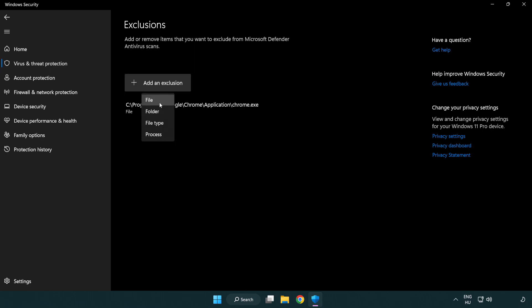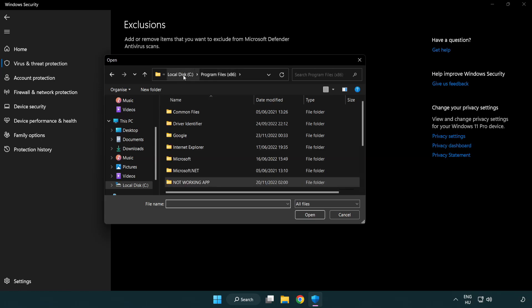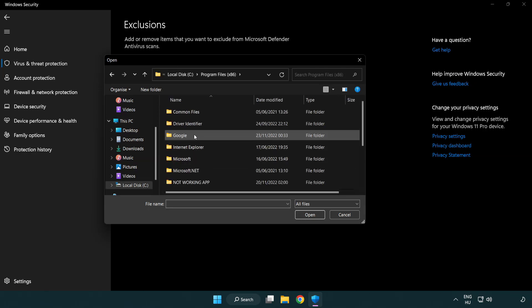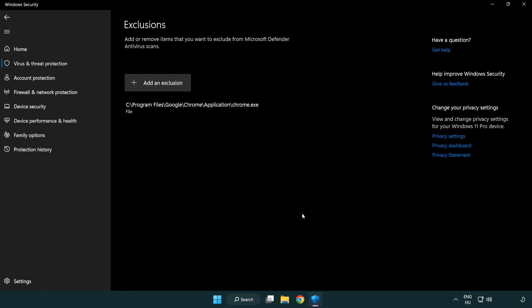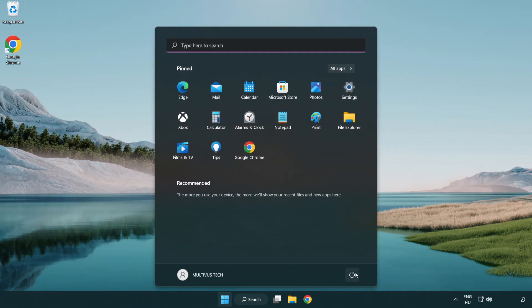Add an exclusion and select File. Find your not working application, select it, and click Open. Close the window and restart your PC. Problem solved.